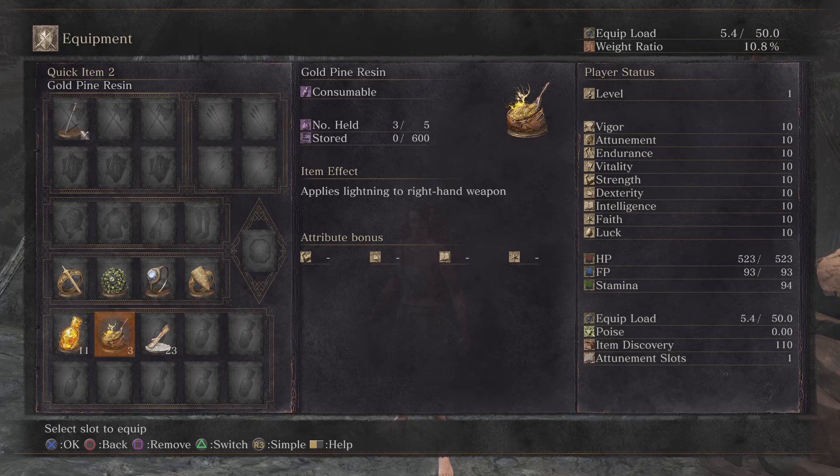Now, very important that you save some Gold Pine Resin for this fight. Hopefully you only have to do it once. He's going to be weak to this stuff, and it's going to absolutely shred him, even on Soul Level 1.